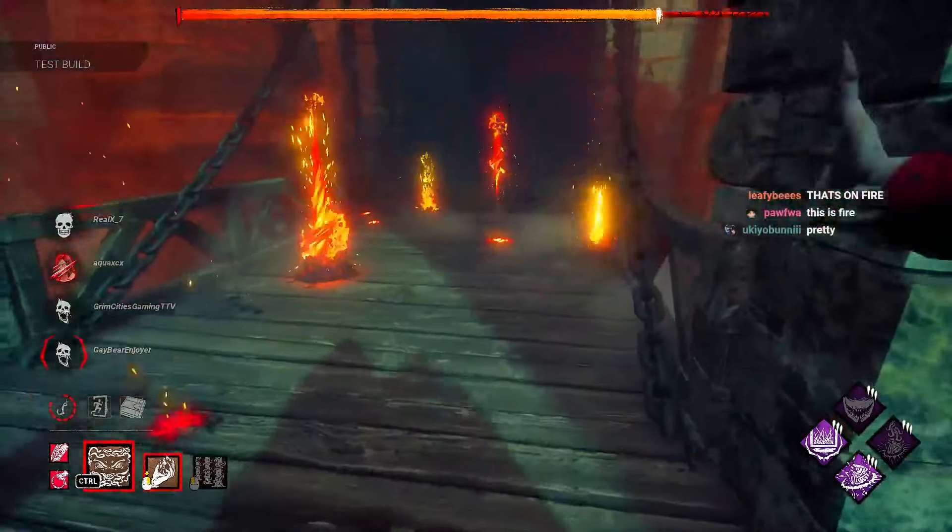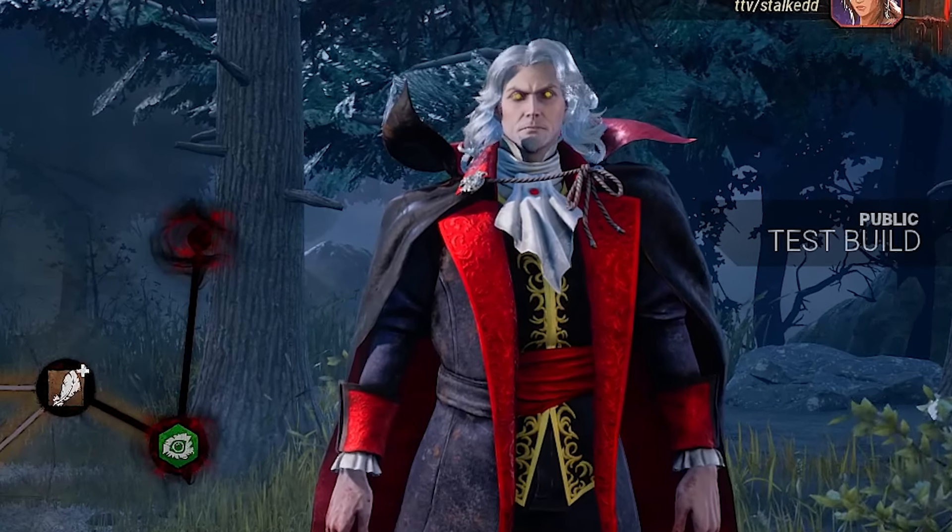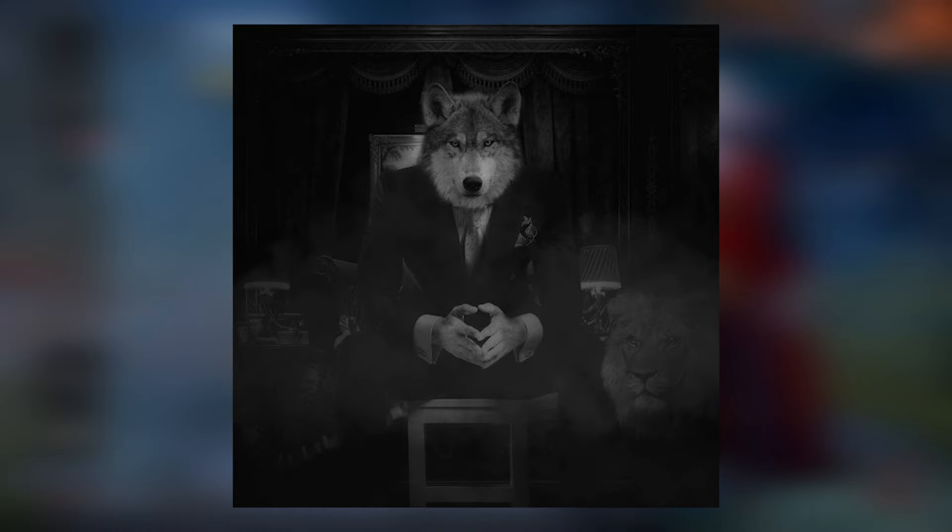Dead by Daylight finally did it — Castlevania's Dracula is officially live on the PTB. To sum it up, Dracula is a shape-shifting killer who has three forms: a vampire, a wolf, and a bat.